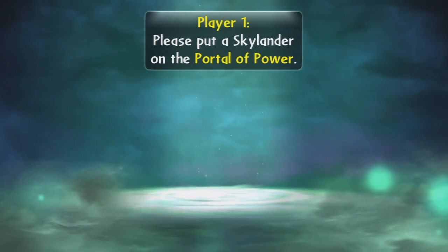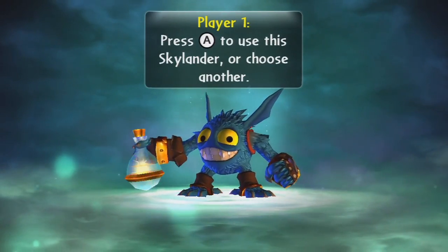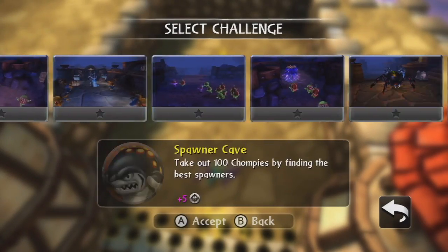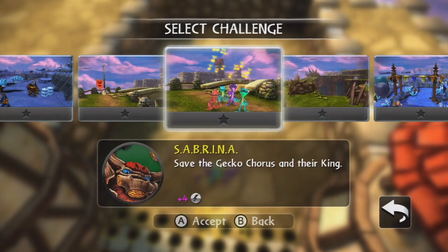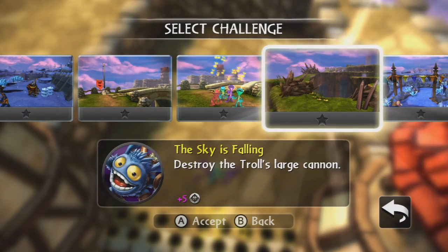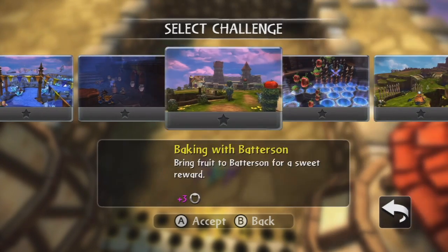Hey everybody, welcome back to Skylanders Giants for the Wii U. We're gonna start with the next set of Heroic Challenges and we have Pop Fizz as the first one in this set. Alright, so we have Pop Fizz, Jet-Vac, Eyebrawl, Shroomboom, and Bouncer in this set.